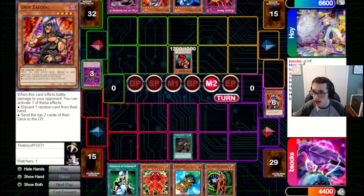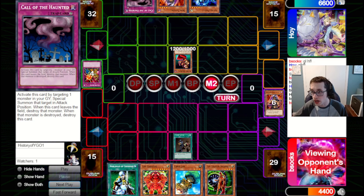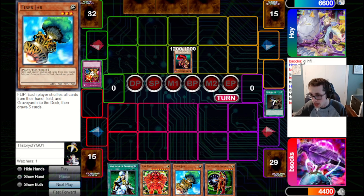We go for Comfy, get a peek at their hand. They've got Dawn, Assure Priest, and Break. I do send the Break because Break is another answer to Creator. But Dawn could also pitch the Creator Incarnate out of hand, which would be very annoying. If they do that, we've got Fiber Jar though, so we can always go for that play. Our opponent is going to bring out the Assure Priest and attack in for 2900, so I'm very glad they didn't bring out the Dawn to rip a card out of our hand.